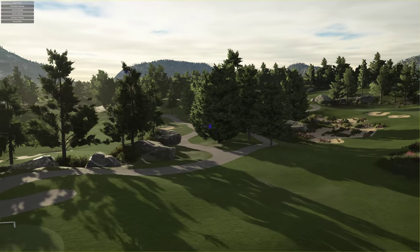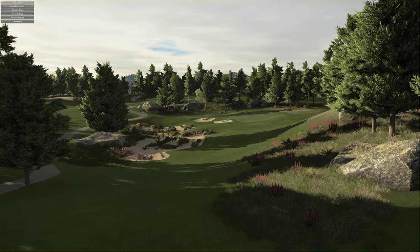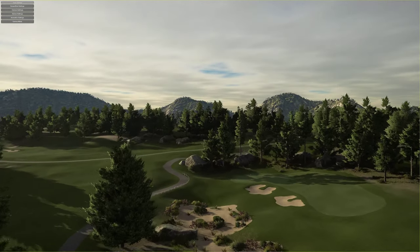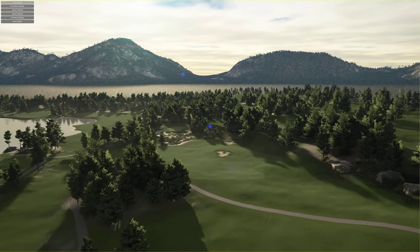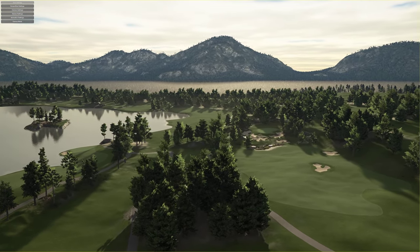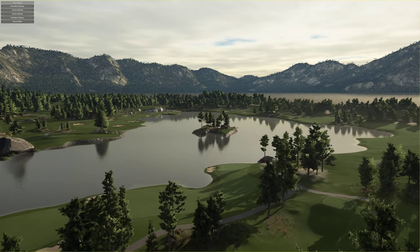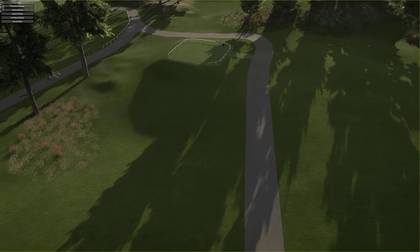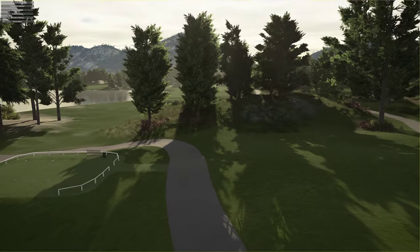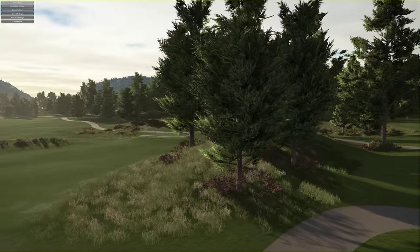He's done a really nice job with the planting on this course. I like the little white fences. As I said, he's got a nice color palette and some nice planting. I've played a couple of Rich's courses now and they are really, really nice. You've got a little island over here, white fences around the tee boxes, nice planting, and some nice color palette — reds just sort of poking through there.